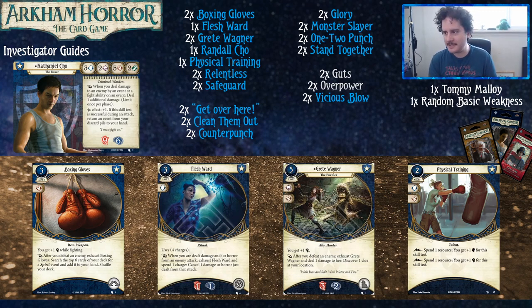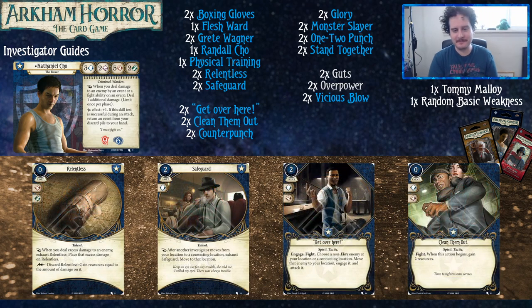Especially with nine health and your brother that comes in and heals three, if you already have your boxing gloves out you don't really need Dodge. Flesh Ward also just kind of heals you. You also have Greta Wagner, who has a lot of resource generation. Some people wonder why Nathaniel gets nine health and six intellect — it's because he only gets to play one class's worth of cards, so he gets to be stronger because his deckbuilding is more restricted.